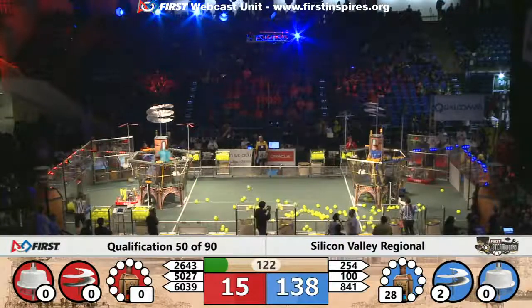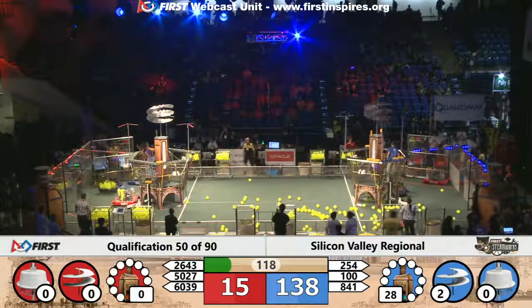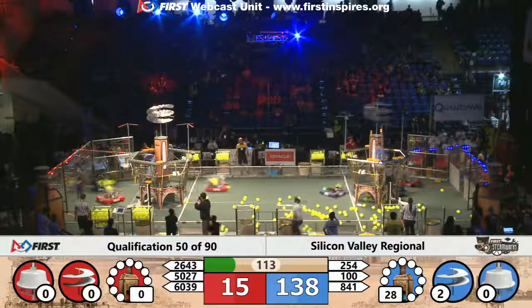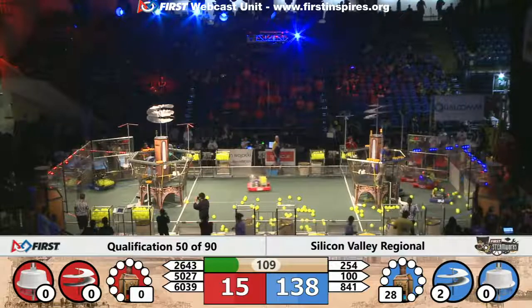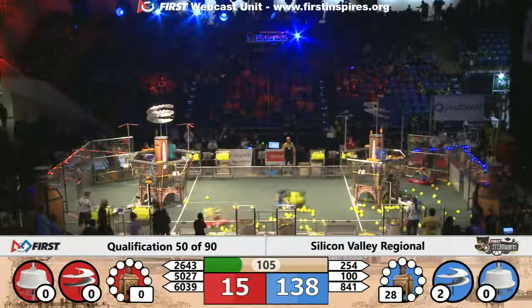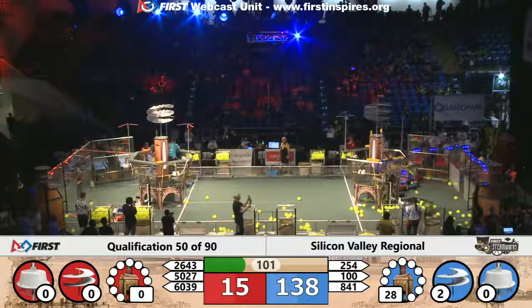254 is running back to the retrieval zone, grabbing a gear off the ground. Here comes one more for 254, and they're back to grab that one off the ground in that blue end of the retrieval zone behind the Red Airship. Meanwhile, their alliance partners, team 100, the Wild Hats, are trying to get that gear loaded up into the Blue Alliance Airship, but it's just falling a little bit short.